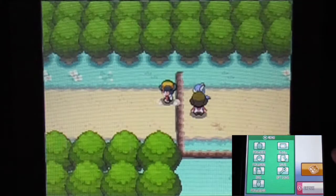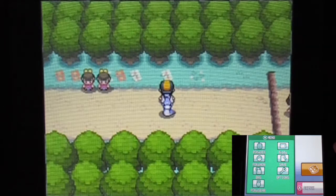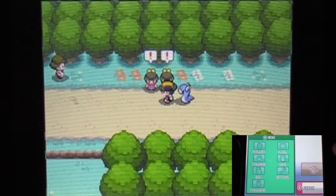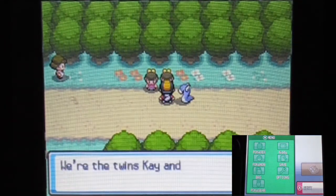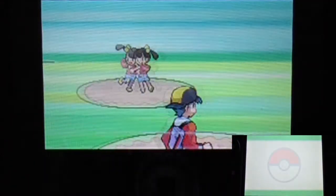I'll use Moomoo Milk again — that move is so good, it puts Hyper Potion to shame because it's much cheaper. In the later game they at least make Hyper Potion more useful or something. Oh — double battle alert! Yes, I knew it — it's going to be a double battle. We got a pair here.